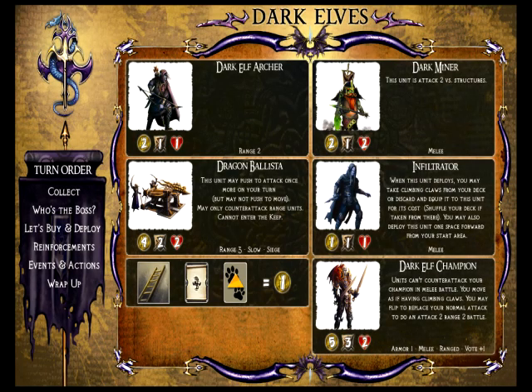Next up are the Dark Elves. They're the masters of long-range combat and treachery in the game. They've got some awesome power cards that augment their shooting abilities. Ranged battle in Storm the Castle is really good because when you can shoot someone from range, typically they can't fight you back. And they've got power cards that screw with the other players — they're just sneaky. Let's quickly take a look at the five unique units.